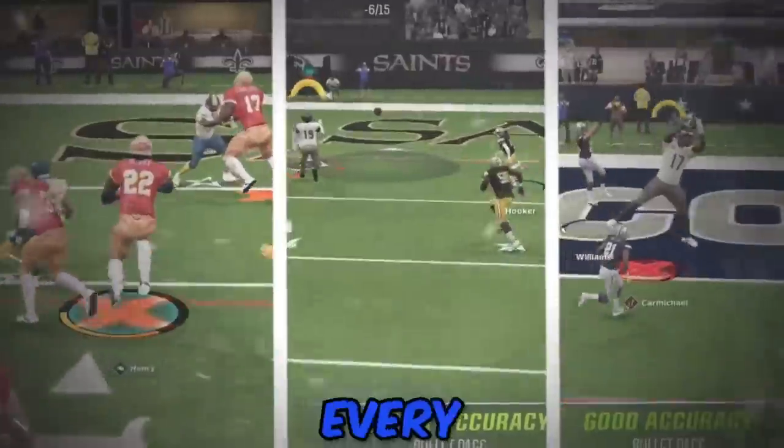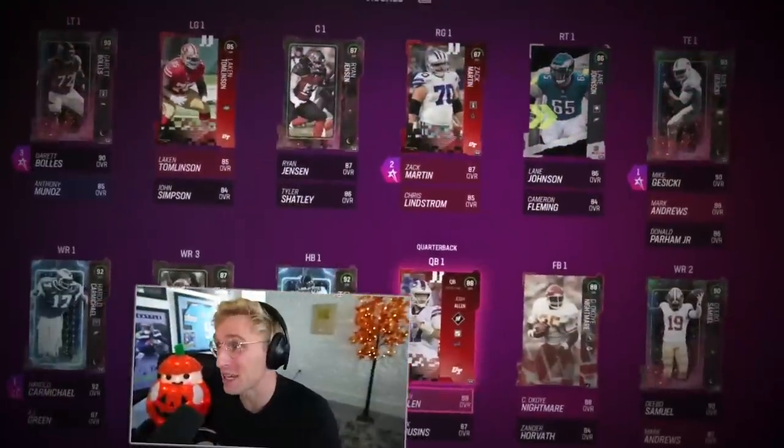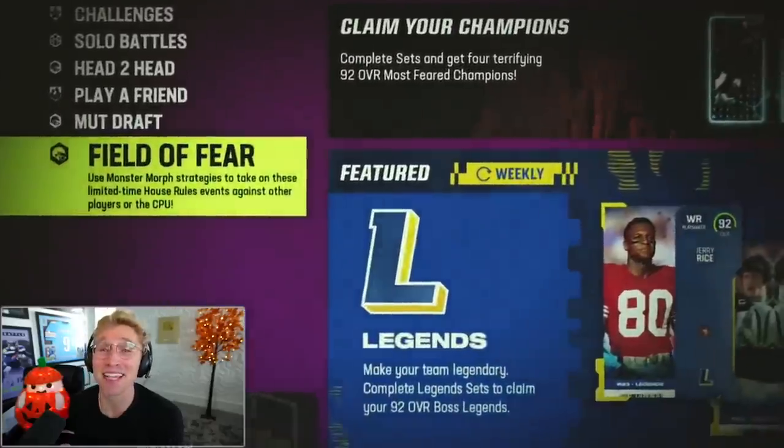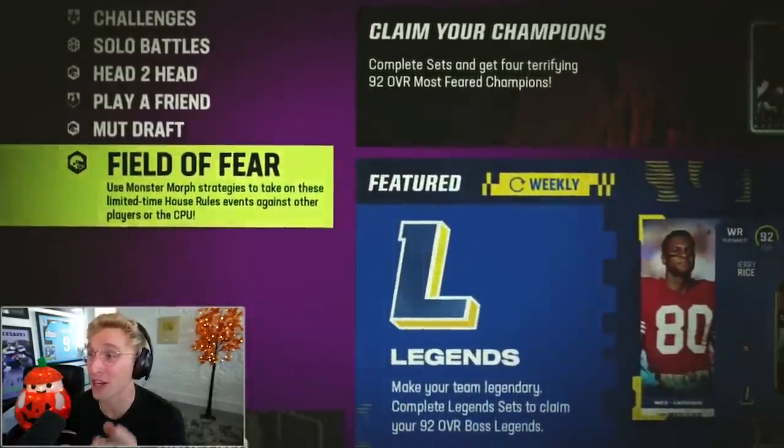Today I'm going to open packs for every touchdown that I score. Here's how this is going to work. This is my team right now — an awesome 88 overall. The Field of Fear game mode is still in the game, so I'm going to allow myself five Field of Fear games. For however many touchdowns I score, I'll get that many packs. Then I'm going to reset this team and only use the players that I get from those packs.